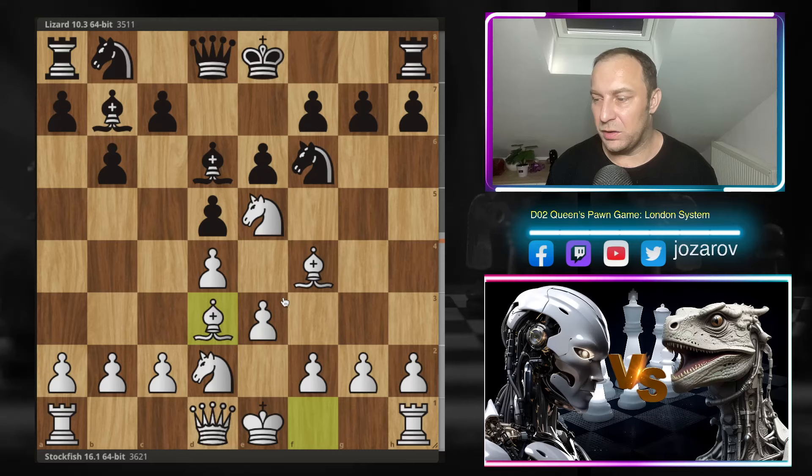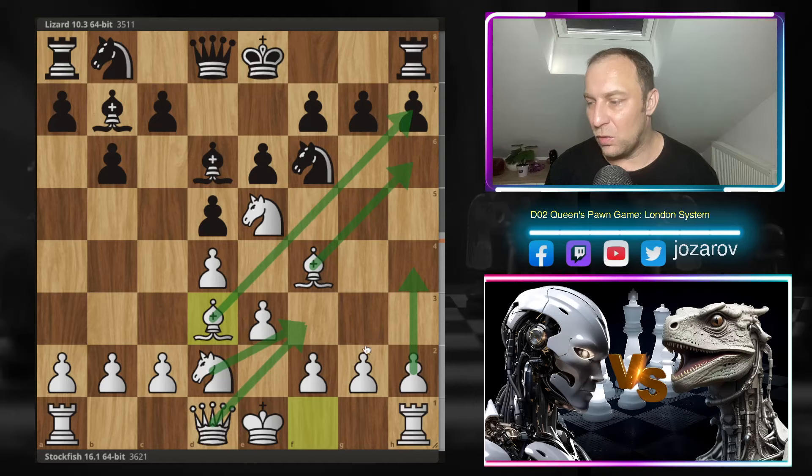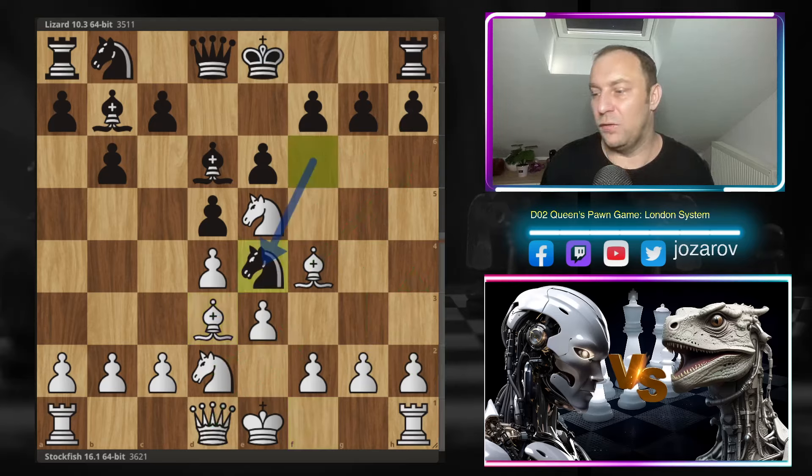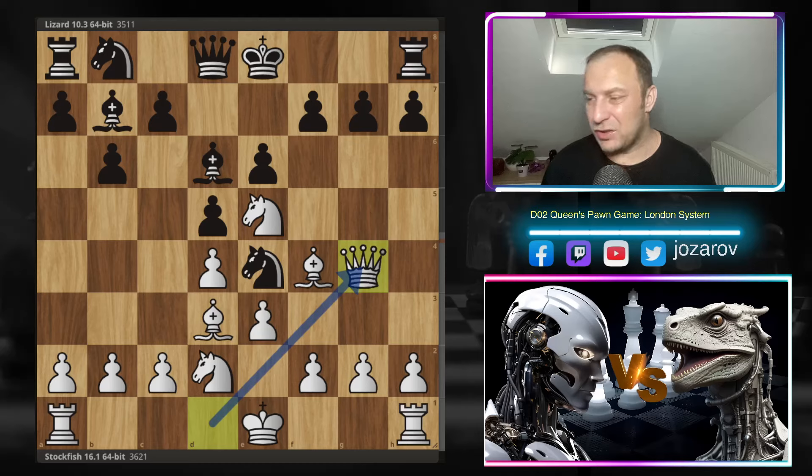Then you can storm with many pieces — the dark-squared bishop, the light-squared bishop, the queen — maybe include the knight, maybe launch a flank attack. You're trying to attack this side of the board using all your pieces. Now if Black tries knight to e4 to cement a position on White's side of the board, there is a very interesting line with queen to g4, and White should be much better here.